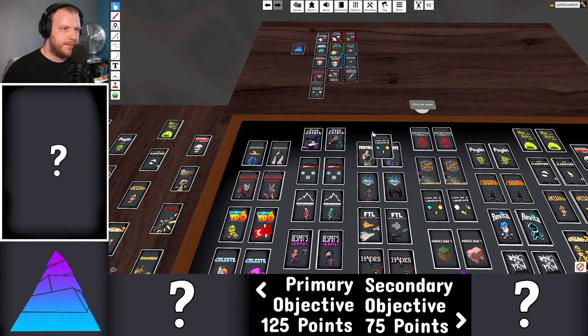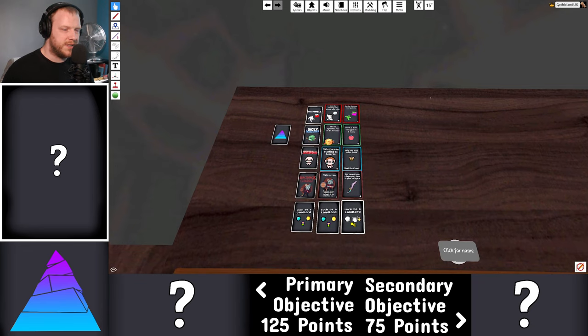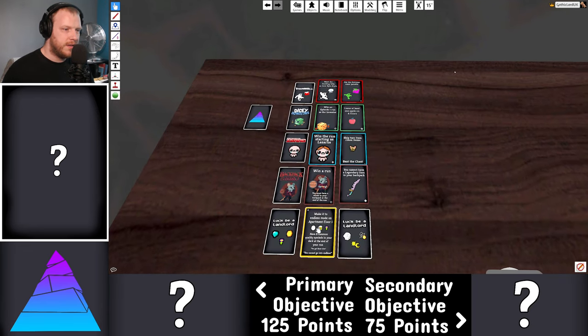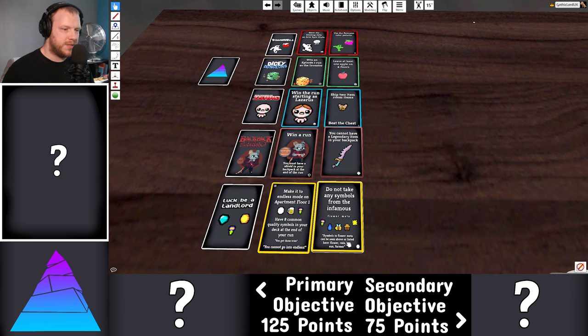And lastly, Luck Be a Landlord — one of the ones I'm more scared of because the RNG is higher. Primary: make it to the endless mode in Apartment Floor 1. Secondary: have eight common quality symbols in your deck at the end of your run — you get three tries and cannot go into endless. Also, do not take any symbols from the infamous flower meta: flower, rain, bee, sun, and farmer.